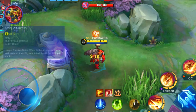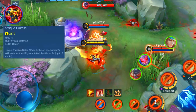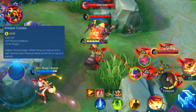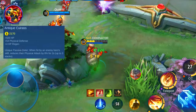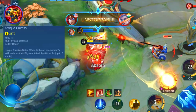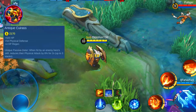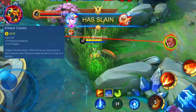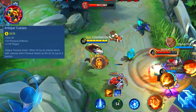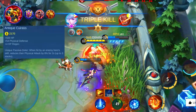If we move to the next item, we find the Antique Cuirass, which is a great physical defense item. The base stats are plus 920 HP, 54 physical defense, and plus 4 HP regen. The passive of this item will reduce the physical attack of enemies by 8% when they cast a skill against you. This effect can stack up to 3 times and lasts 2 seconds, meaning that after 3 skills you reduce the enemy's physical attack by 24%, which is a huge amount. It's also a great pick in combination with items like Athena's Shield, Brute Force Breastplate, and Radiant Armor.